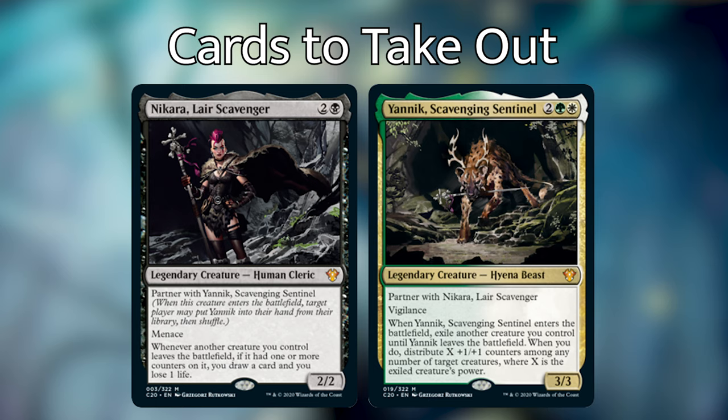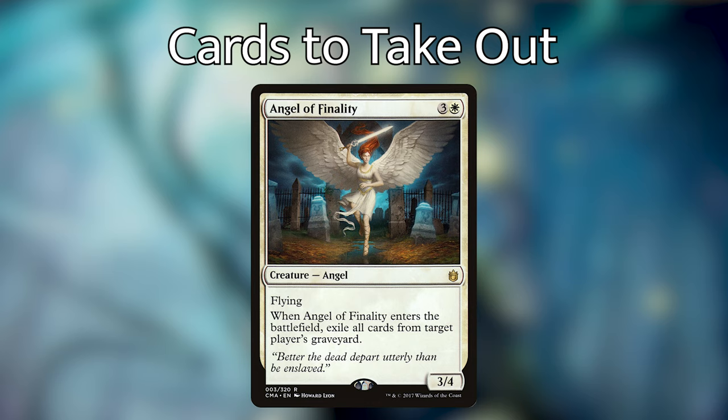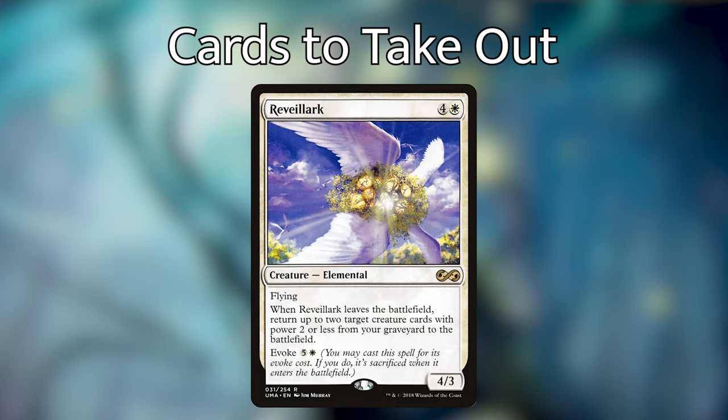I also took out Nikara Lair Scavenger and Yannick Scavenging Sentinel. I feel these cards are better as commanders in their own right. I don't think they really support this commander unless you have both of them out, so I suggest taking them out and building a deck around them separately. I also took out Tiam Lunimus Enigma, the other commander in this deck. Tiam is super cool and I love him as a card, but it's probably better in his own deck. I also took out Angel of Finality, which just exiles a target player's graveyard on entry. And Revelark — this deck doesn't have the other combo pieces needed, so even though Revelark is a good card, I don't suggest putting it in this deck.